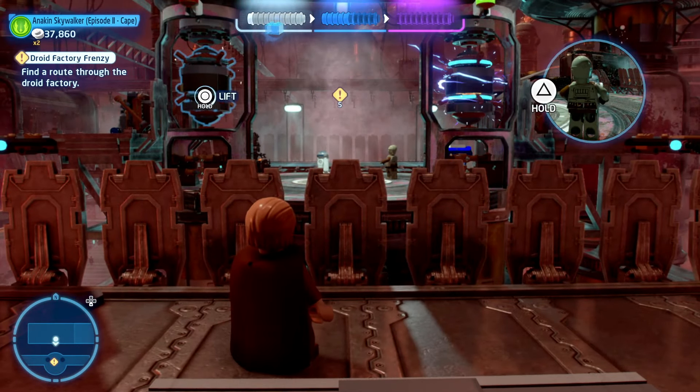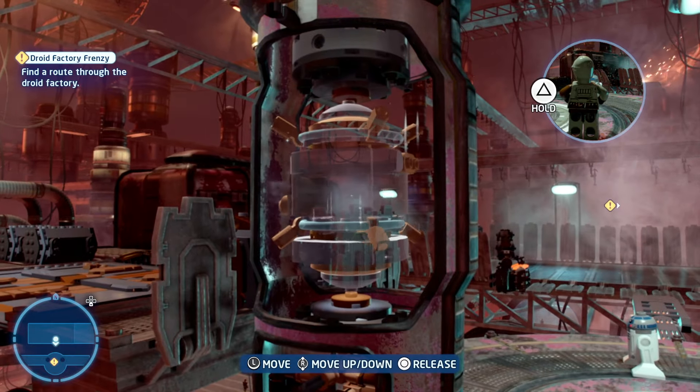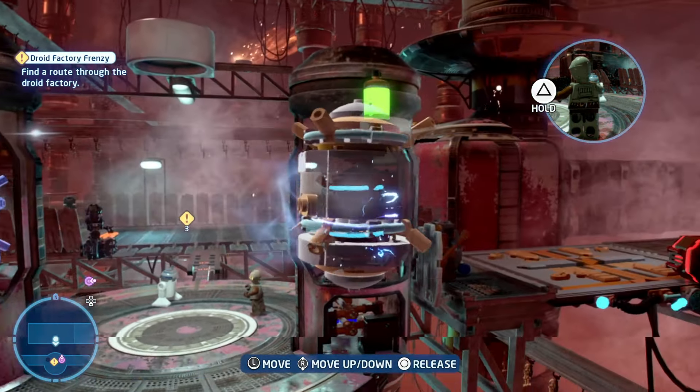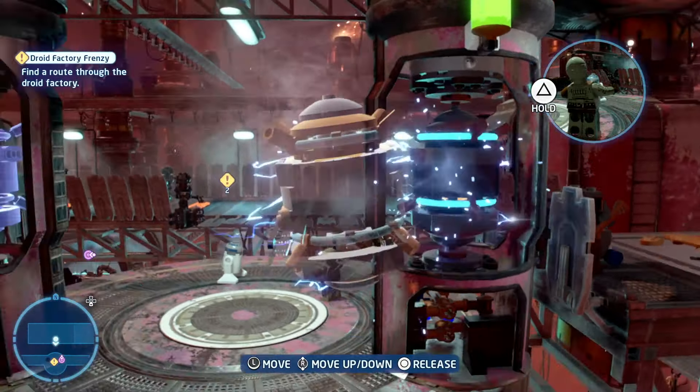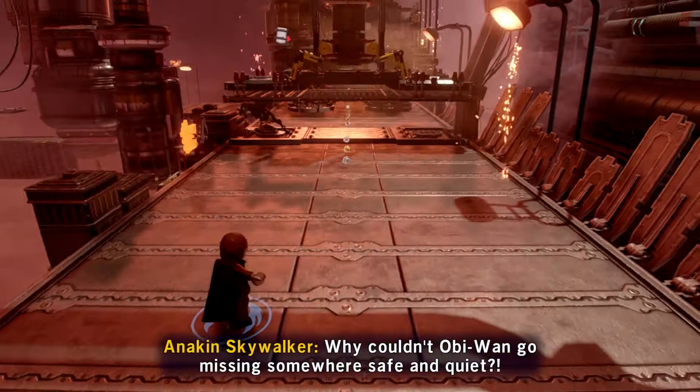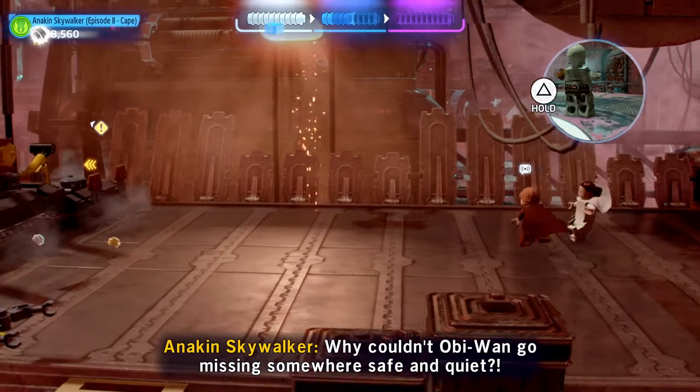Then you can transition on over to Anakin and use the Force to activate the other one, then move it back into place. That will see you getting through to the next phase where Anakin and Padme can jump on down here to a little section where there's a big conveyor belt that you need to duck on through.